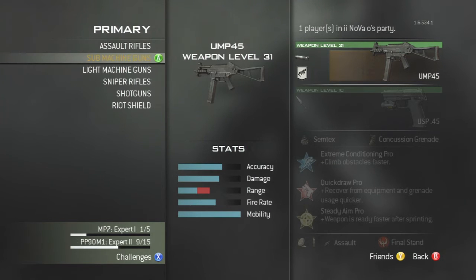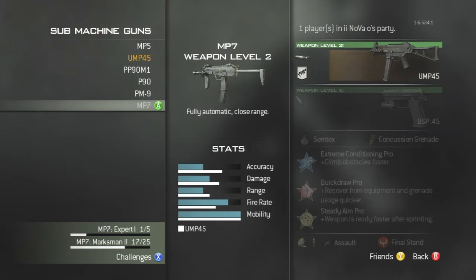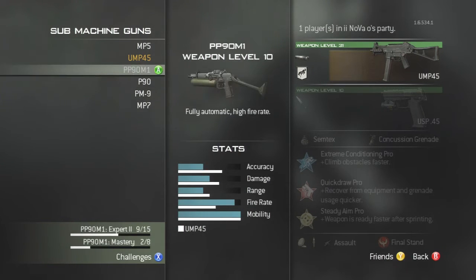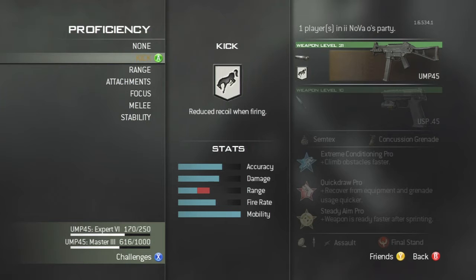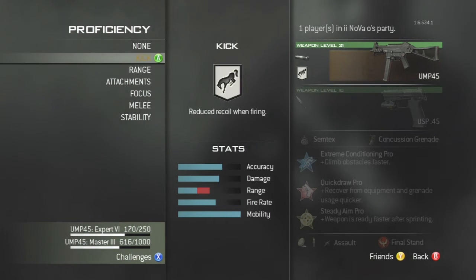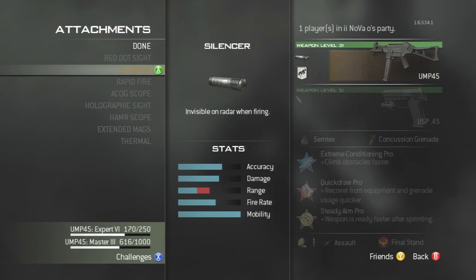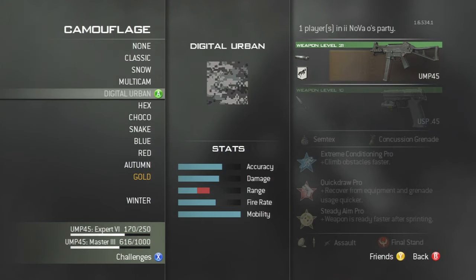If you are a pure sweat who just rushes, the submachine gun is what you're going to want - the mobility on them is the highest. The MP7 has really good range and the P90 is really good for short range as well, but I'd personally recommend the UMP as it is really powerful.